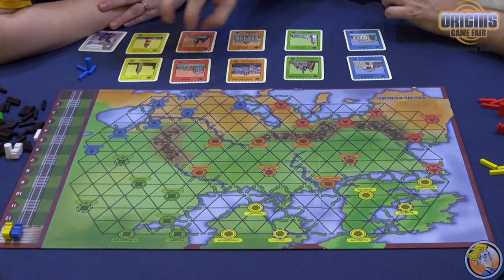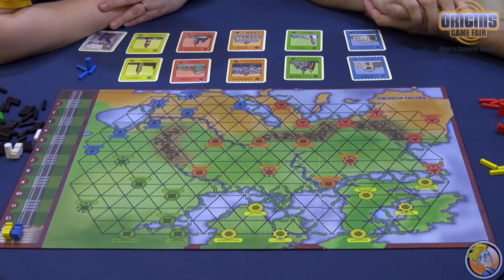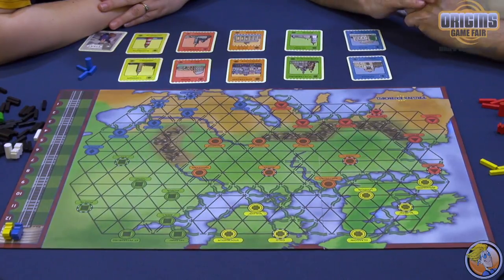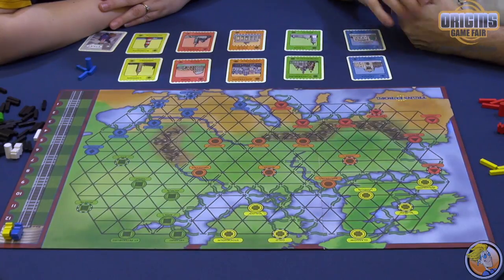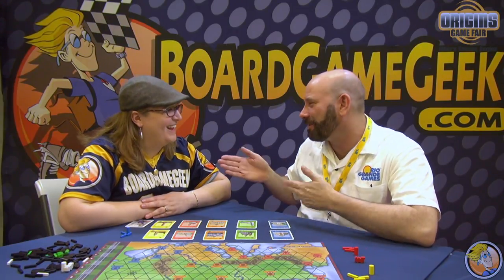Everyone will draw randomly a yellow card, a red card, an orange card, a green card, and a blue card — one in each of the different areas of the board. Their objective is through a rail network to be the first person to connect their five cities. They'll have them hidden; other people will not know what their cities are.